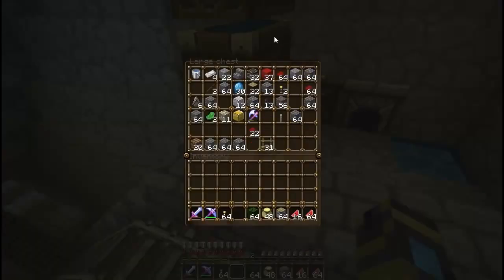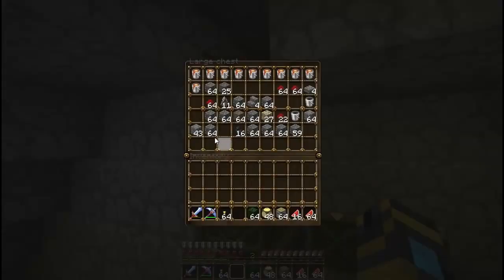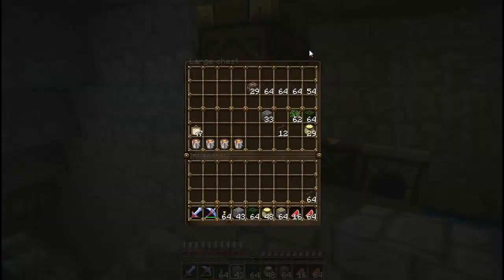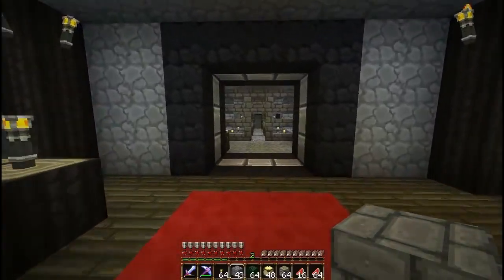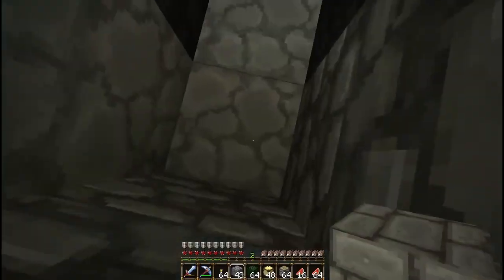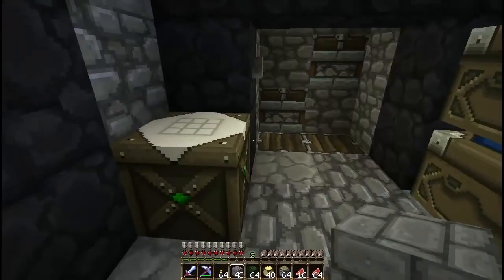I could have sworn I brought brick with me, but apparently not. Going to need fence posts too — might as well grab them now. I think that should be good — I'll just bring an extra stack with me. Let's go ahead and go through here, bypassing the decontamination because that gets annoying. I mean, it's cool, but it gets annoying when passing through a lot. And yeah, I'm completely missing my brick.